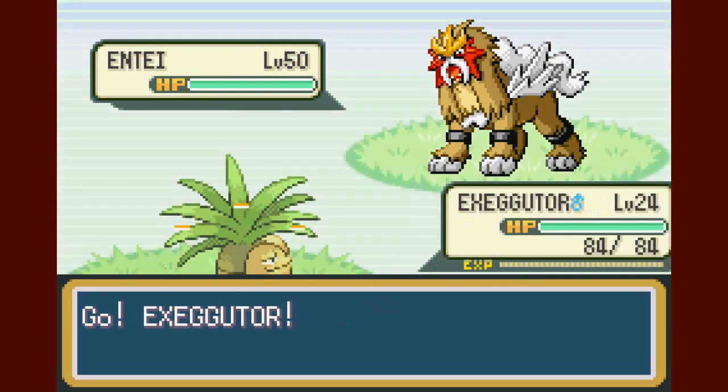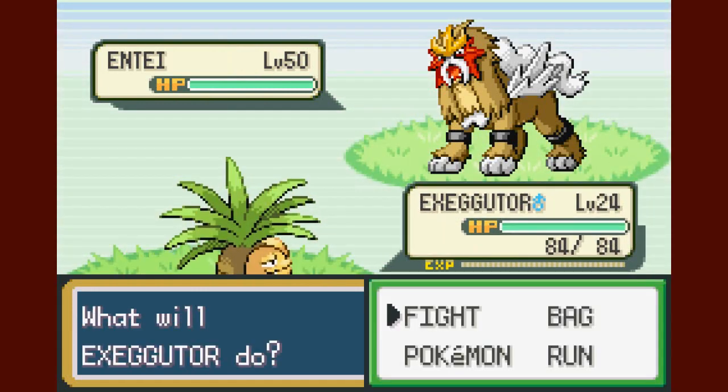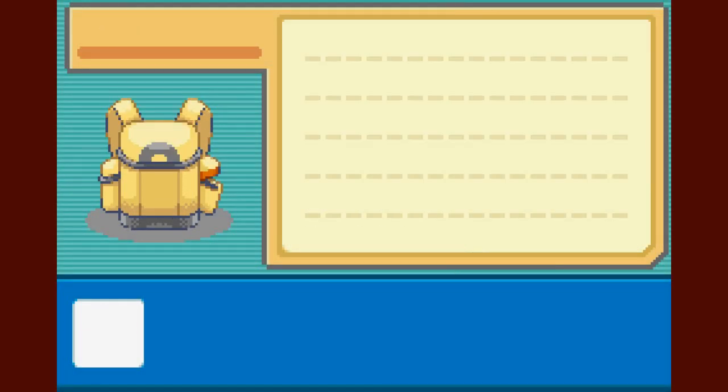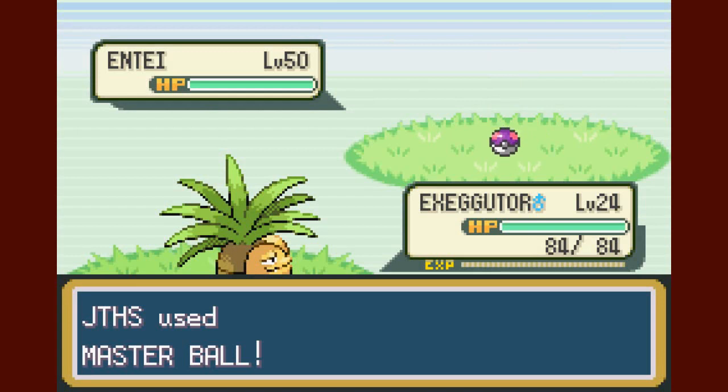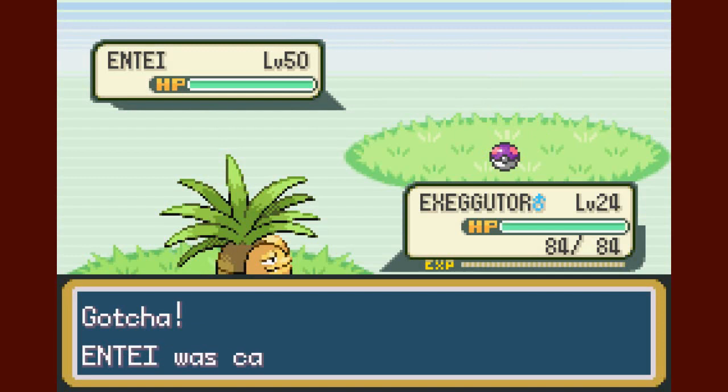Perfect, awesome — that did not take long at all! See, you just talk about certain things. Anyway, Master Ball time! Boom, yes! That was very fast compared to trying to find Latias in Sapphire. There we go, Entei!